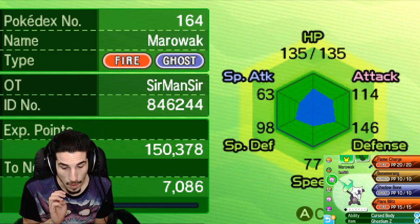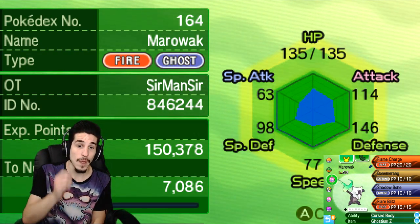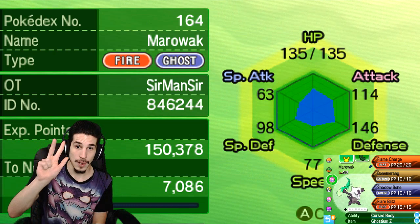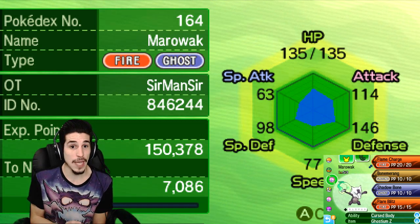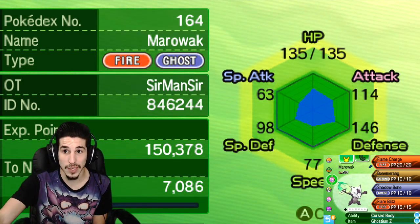With that being said, with Marowak having Lightning Rod ability, you will have three immunities: you will be immune to Fighting attacks, you will be immune to Normal attacks, and you will be immune to Electric attacks. You will have three immunities with Alolan Marowak with the Lightning Rod ability. Now, being the Fire-Ghost typing, you have seven resistances folks.